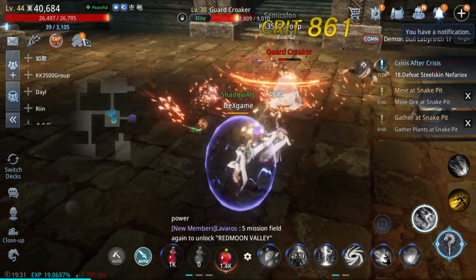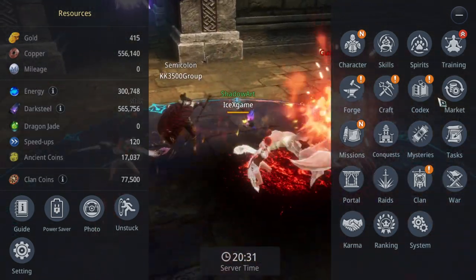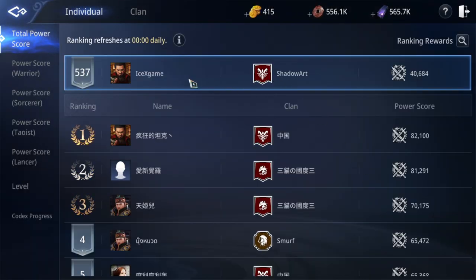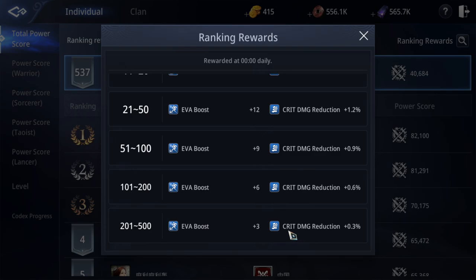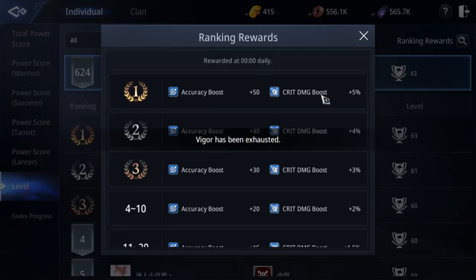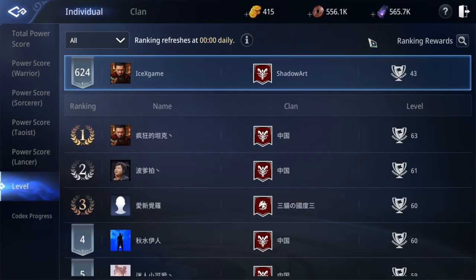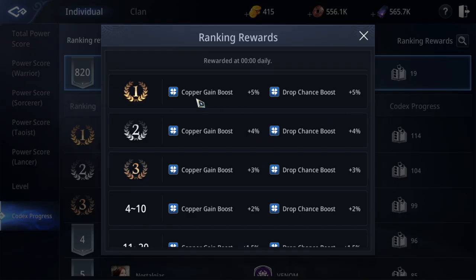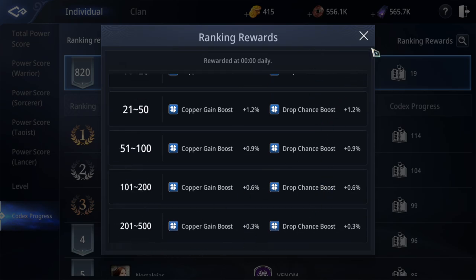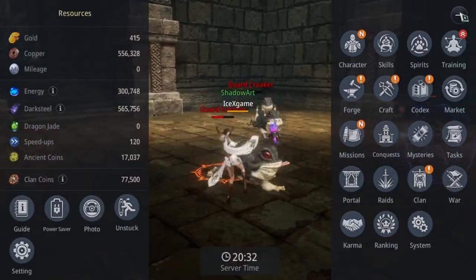That's all about how to increase your CP. As a bonus, CP also comes from your rank — if you're in the top 500 you'll get benefits like critical damage reduction, critical damage, and accuracy. Try to reach top 500 rank to get these benefits. Also the drop chain feature is very cool — make sure to unlock it. Good luck and have fun guys, see you in the next video!